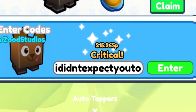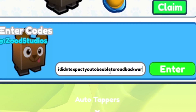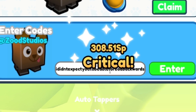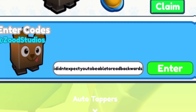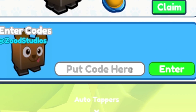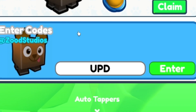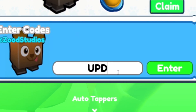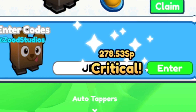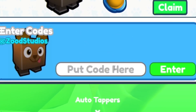After that redeem the next code — feel free to pause the video if I'm going too fast. Next up we have the code upd20 — go ahead and redeem that. Then after that we have upd19.